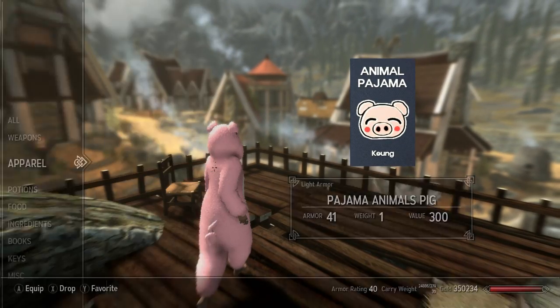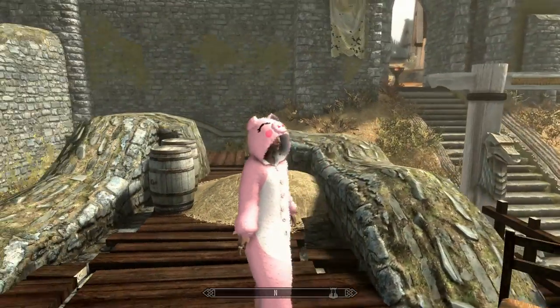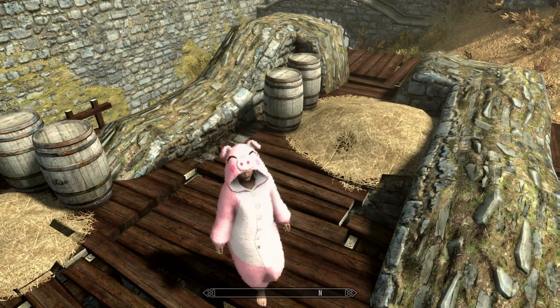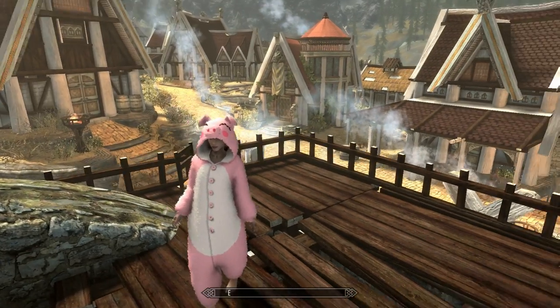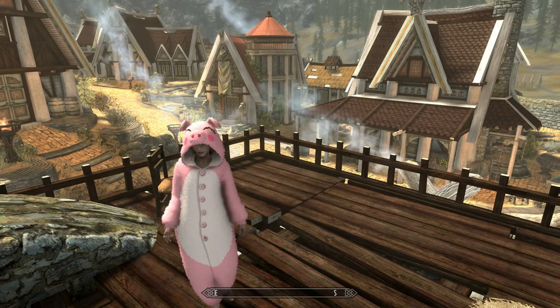Then there's pig. Pig's got the little curly tail. I like the faces on them too — above the hood there's the faces. Obviously got the little pig ears and the cute pig eyes. There's a big happy pig.